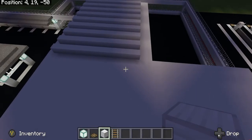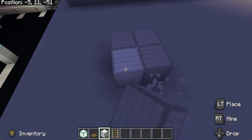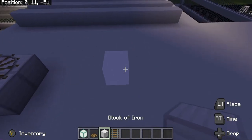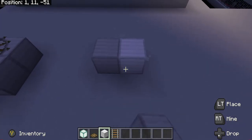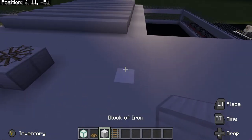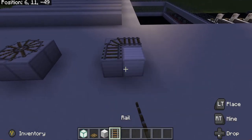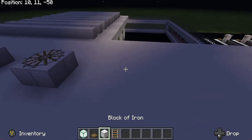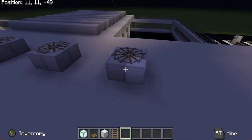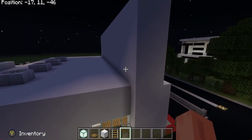I wanted to do this with you guys — I wanted to make some air conditioning units, because we gotta have AC. So here we are: one air conditioning unit, two, three, and then four air conditioning units. Now you can't say you'll be hot because Tesla has air conditioning!